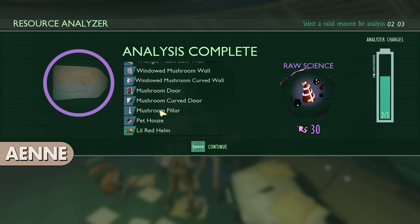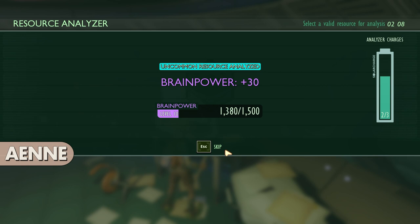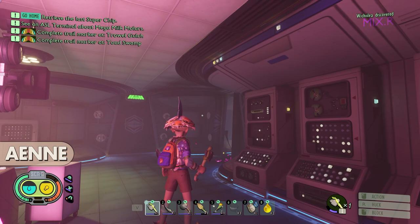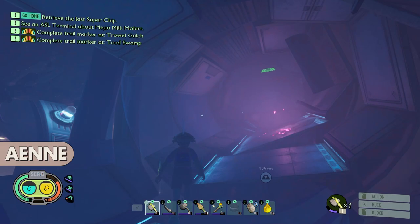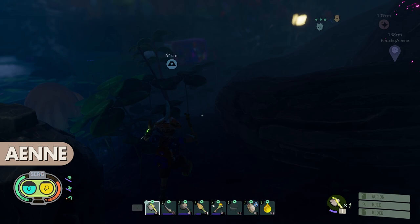Whoa, there's a hobbit door! Look at the hobbit door! And mushroom pillars! Oh my gosh, that's so cute! Little red helm, little red goggles. Awesome! All this and we get the pet house! It's been building up to this this entire time. Literally, this has taken me hours to get to.